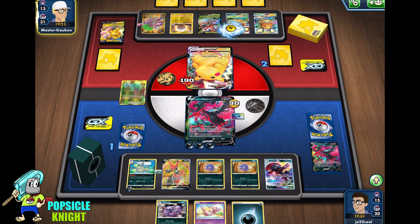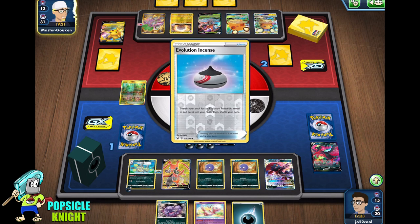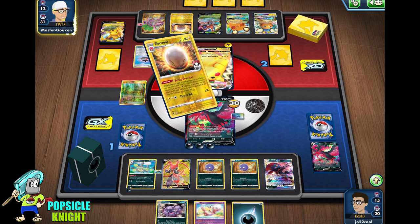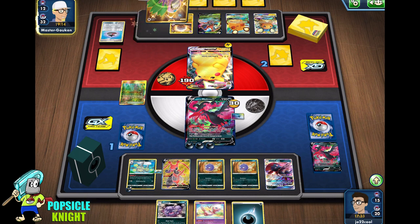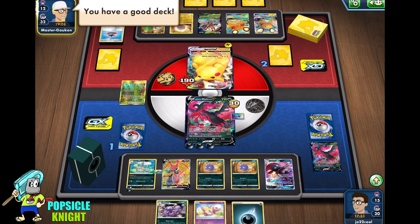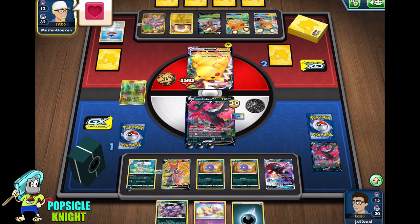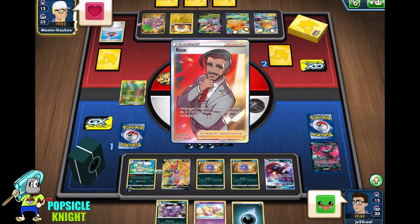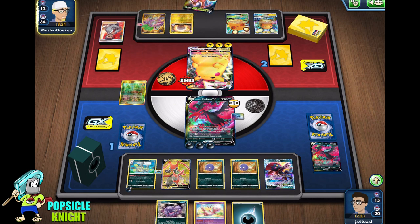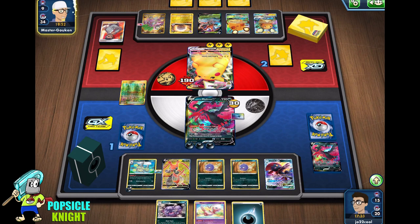Evolution Incense. They have a Rose — they need two prizes — they can knock out our Moltres V and win this game. Well, we lose this game guys.